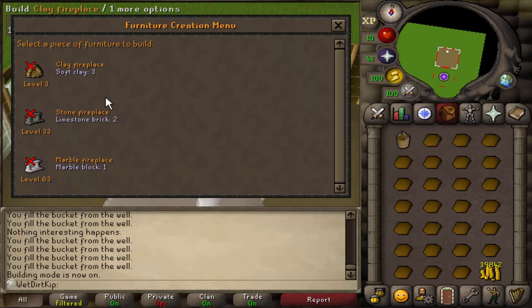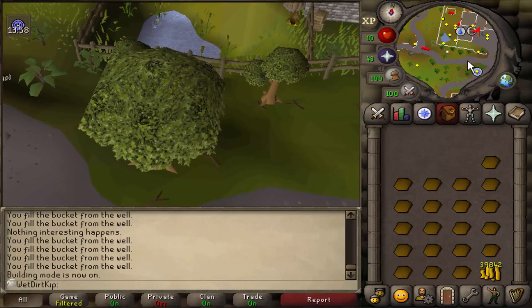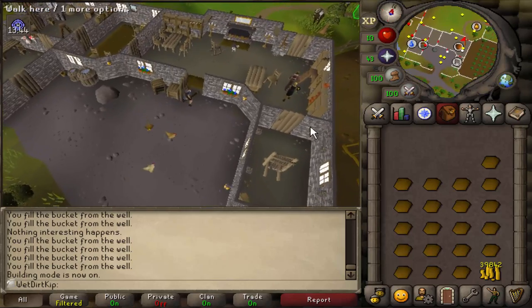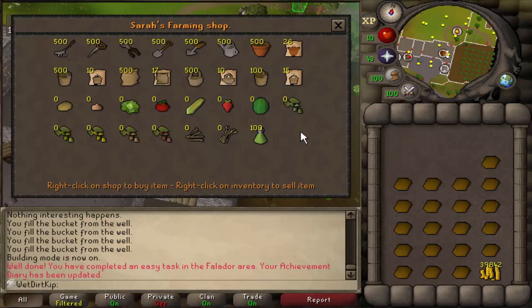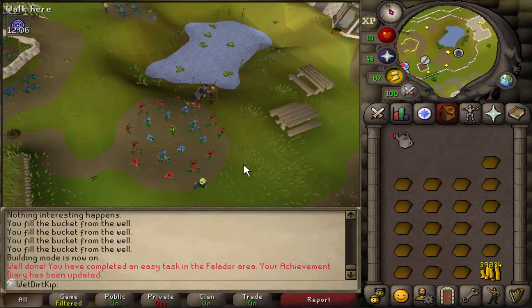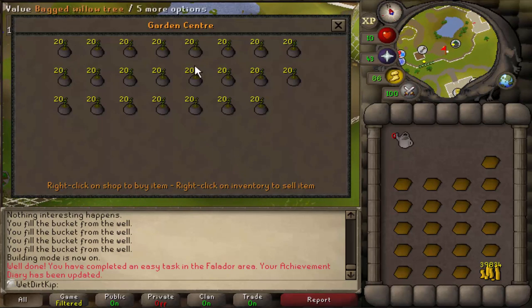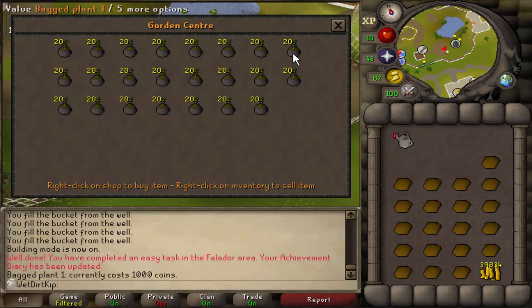Oh, we need level 3. So we're gonna buy a few things. First thing we're gonna buy is a watering can — next to every allotment patch in the game there's always a gardener that sells farming supplies, so we just buy one here. This is gonna be a big waste of money but we're gonna buy six Bagged Plant 1s — they cost 1000 GP each. I don't even want to look at the cash stack.